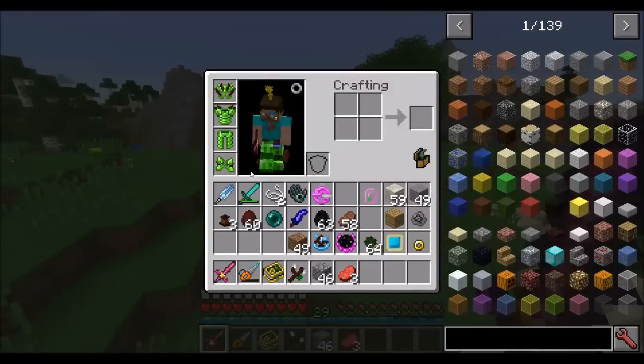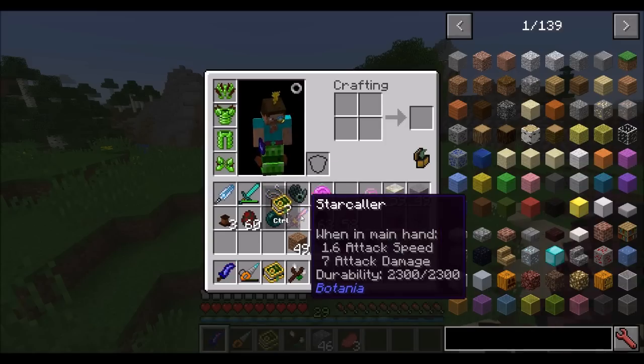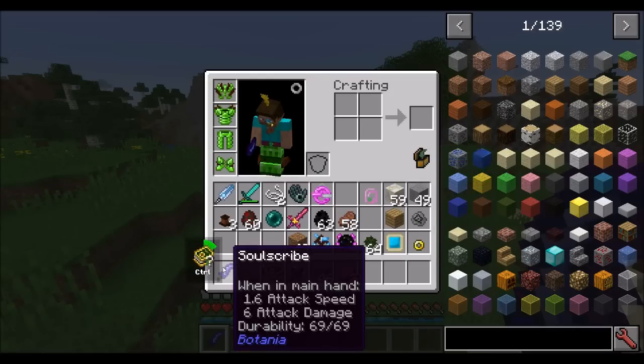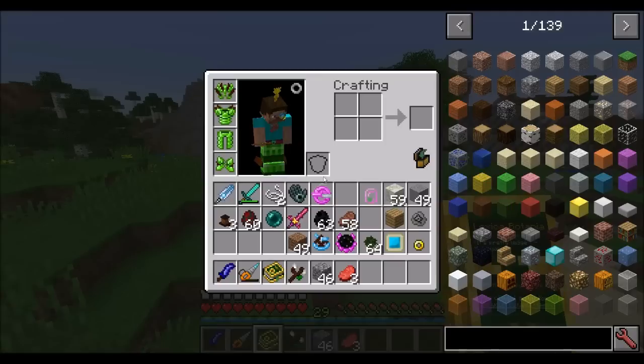There's also a thunder caller that works similarly — it will call down lightning strikes. And there's the soul scribe, which basically kills endermen a little bit quicker, but it has low durability and won't repair itself.